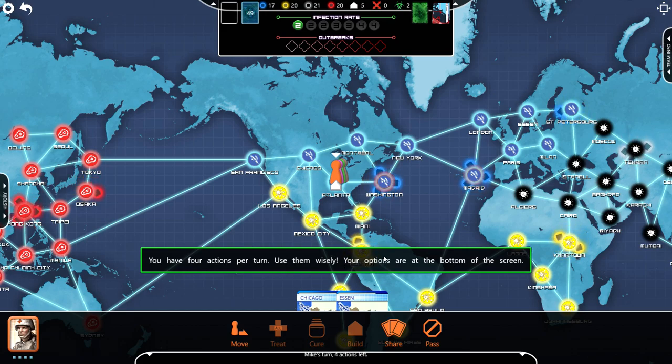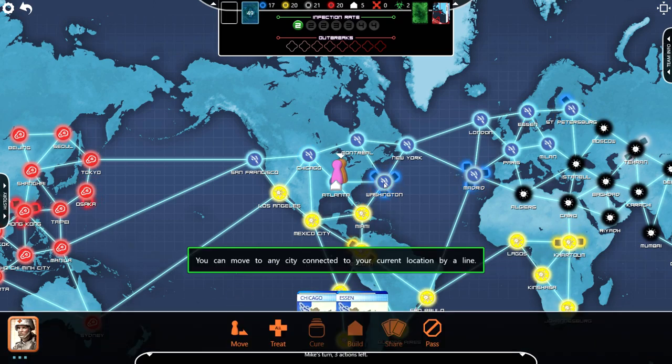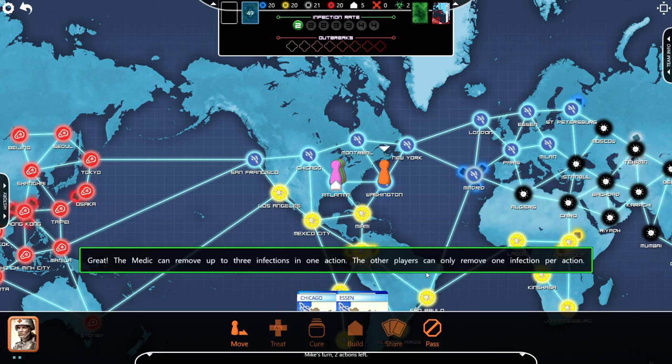You have four actions per turn. Use them wisely. Your options are at the bottom of the screen. For now, move your medic to Washington. Select the Move icon at the bottom, then Washington. You can move to any city connected to your current location by a line. You've used up one of your four actions by moving. Select Treat to remove those menacing-looking infection cubes. The medic can remove up to three infections in one action.